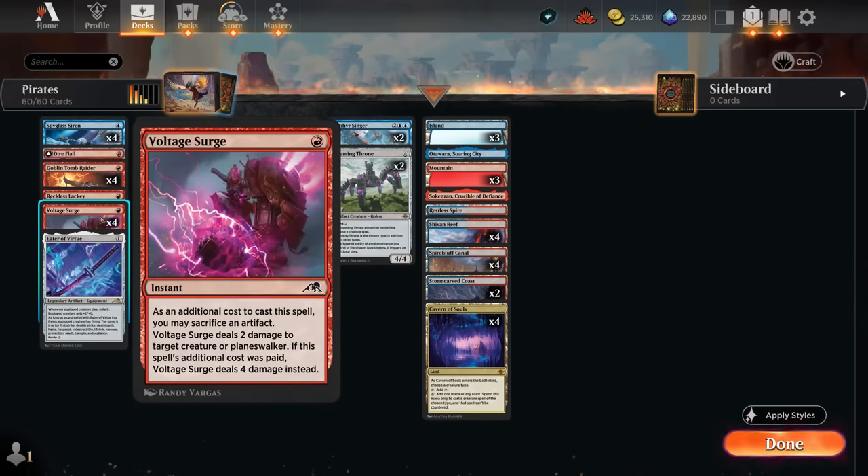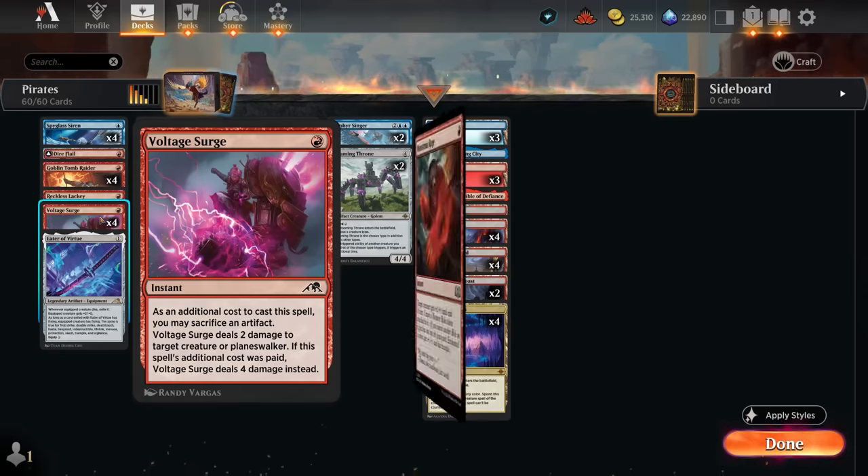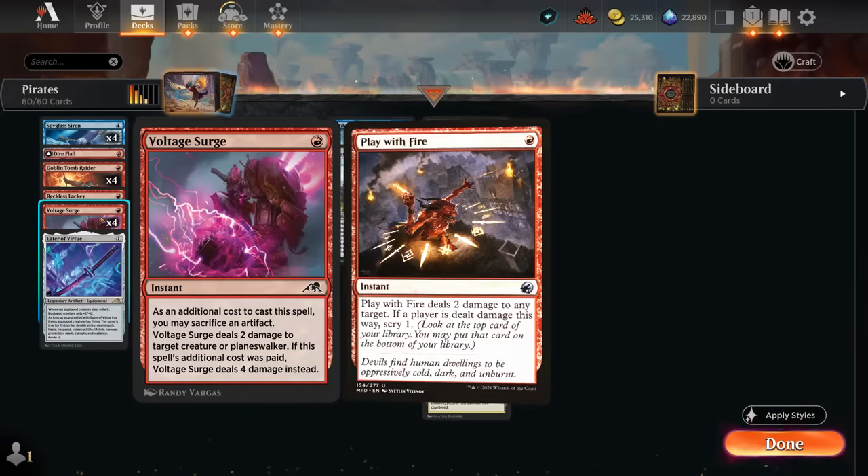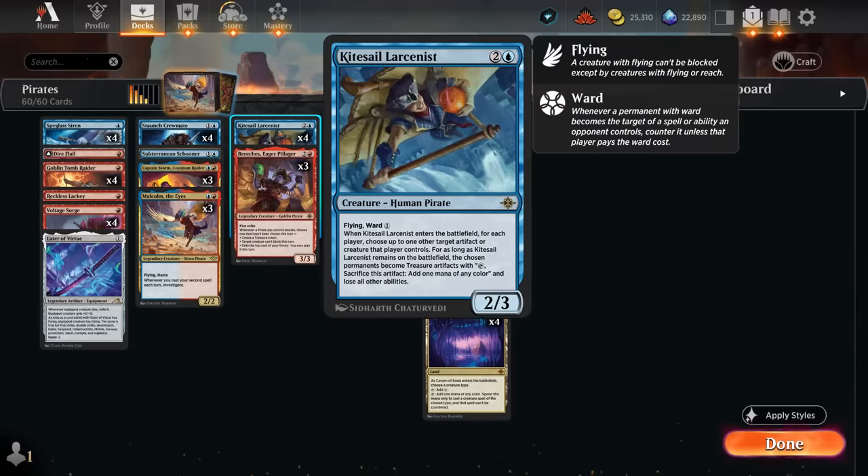We can also sacrifice some of our artifacts to Voltage Surge so it can deal four damage as opposed to two - a cheap removal spell that's pretty good against red aggro decks. Being able to occasionally deal four damage instead of two can matter when facing a creature enchanted by Monstrous Rage. That's why I prefer Voltage Surge over Play with Fire. Our other removal is Kite Sail Larcenist, which can take care of larger creatures and even opposing artifacts.